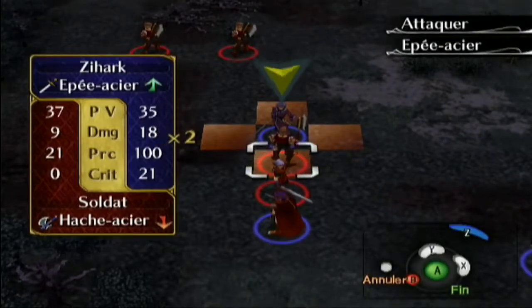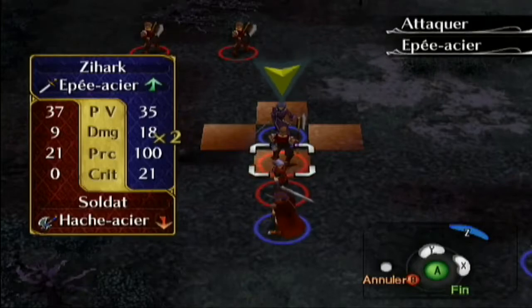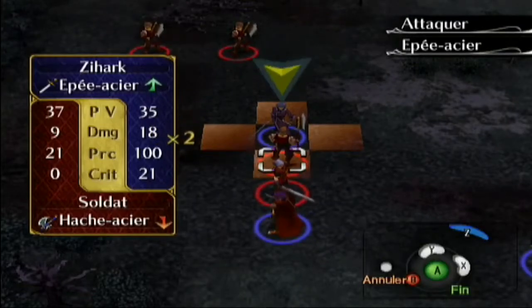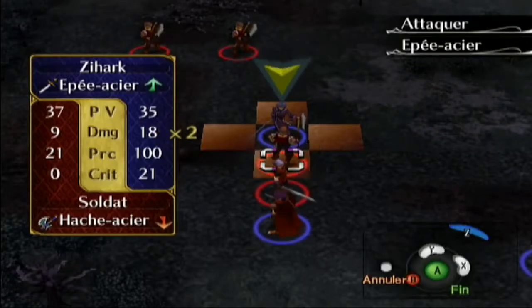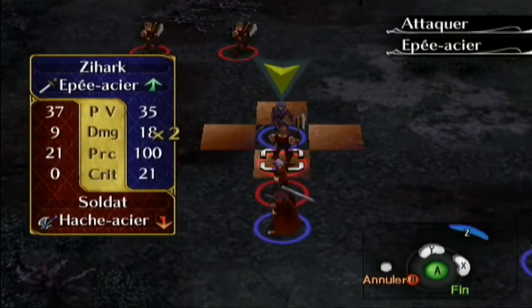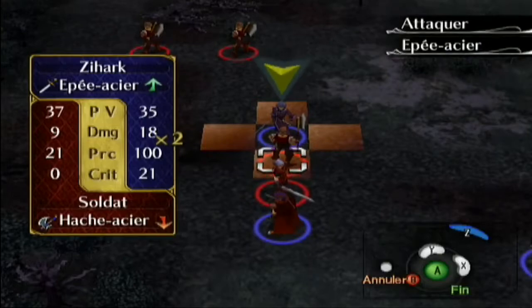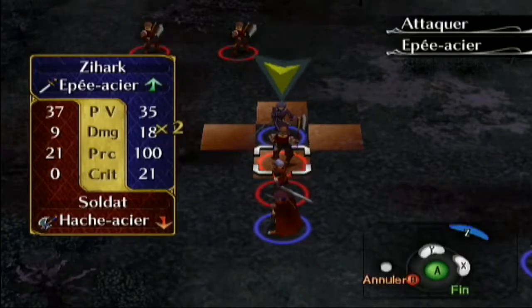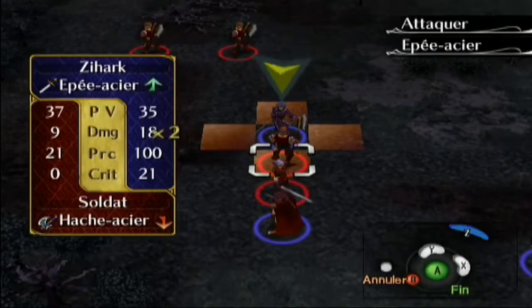Je ne vous ai pas parlé de la probabilité des critiques. On voit un récapitulatif de toutes nos caractéristiques fusionnées avec celles de l'ennemi — par exemple l'attaque moins la défense de l'ennemi. Je suis à critique 21, donc j'ai 21% de chance que ça marche. Précision 100% donc je touche forcément. Lui ne me touche qu'à 21%, en général il me touche pas. Il lui reste un PV — c'est magnifique.